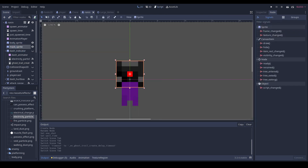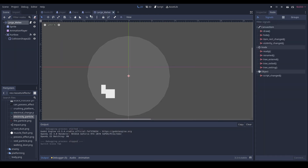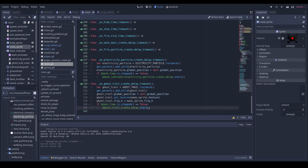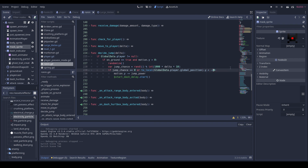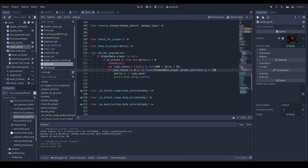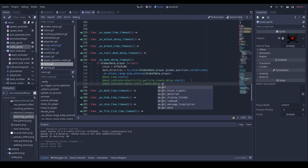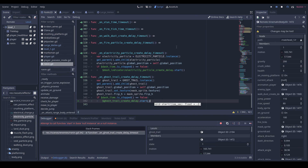And our masks — right, so let's get — yeah, let's have a look at this. Didn't see it. I don't know if it's working. Let's go into our Ronin. We never start it. And then in our dash_delay timeout we're also going to do: ghost_trail_create_delay dot start.